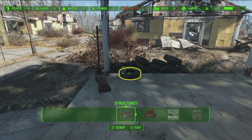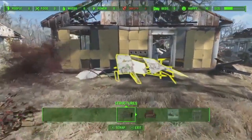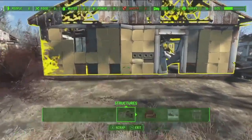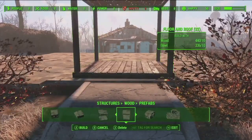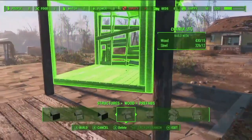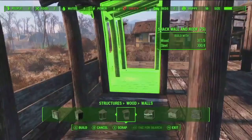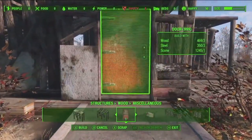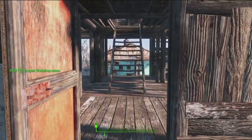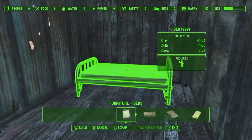It works like this: you can scrap items in the world for materials and then use those materials to build the way you want. One of the great things about having a fully dynamic game engine is all of this just works in real time — rip it apart and build the way you want.